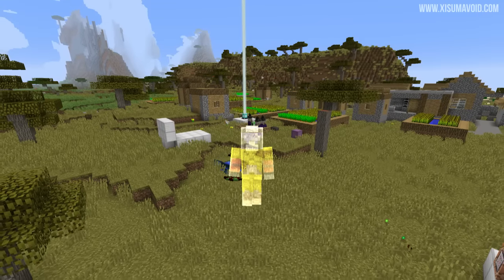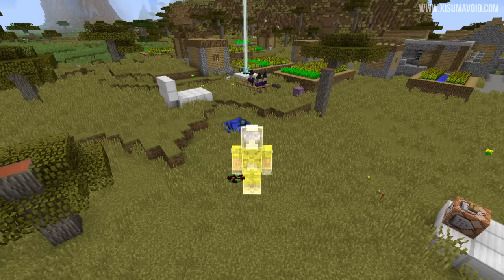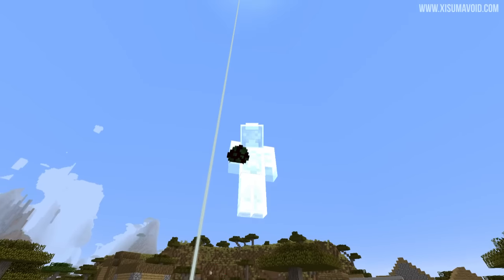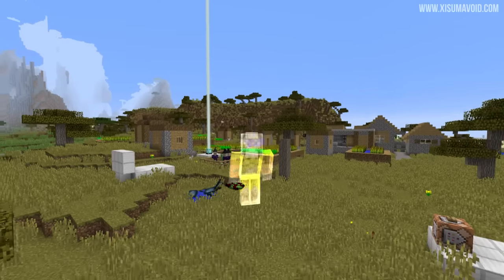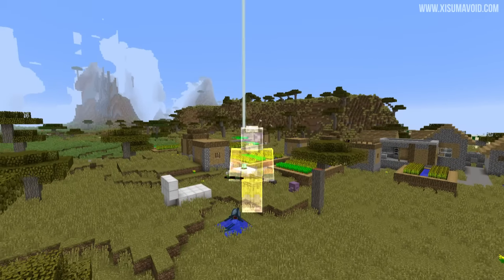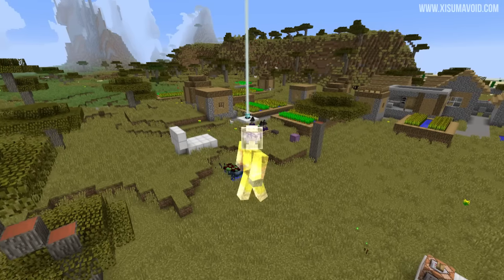Hello everybody and welcome back to another Minecraft update video. Today's snapshot is 15w47b and good news — the transparency bugs with skins have been fixed, or have they been made worse? I think they've been made worse. I kind of look like a little bit of a ghost, and if we go down here everything returns to normal, but fly back up and we turn into a ghost again.